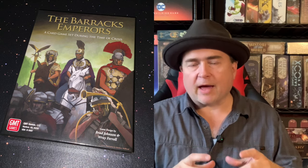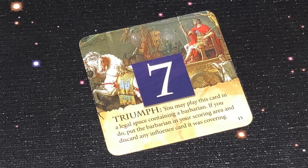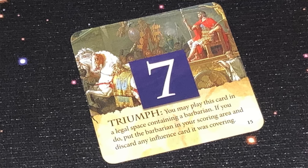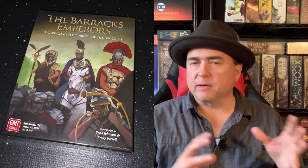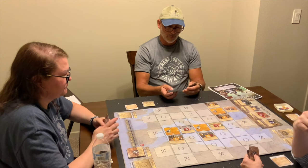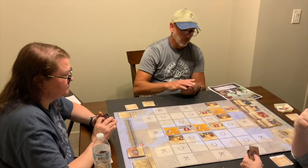Each player gets a hand of four influence cards—there are possibilities that can temporarily go up to five, but generally you'll have four. Each influence card has a number from one to eight, and also a suit: military, senate, or populace, and that's going to be important. On your turn, you can place a card adjacent to any emperor, but only on the side that has your symbol.